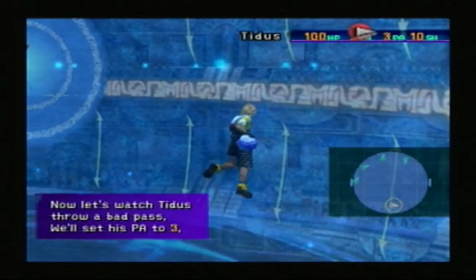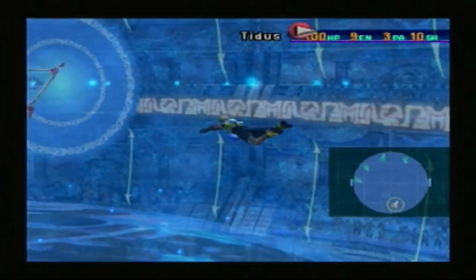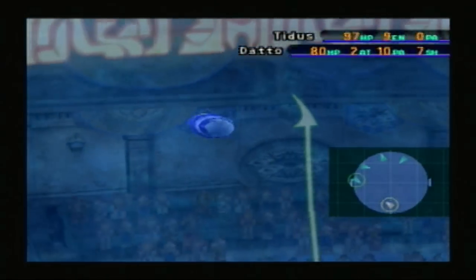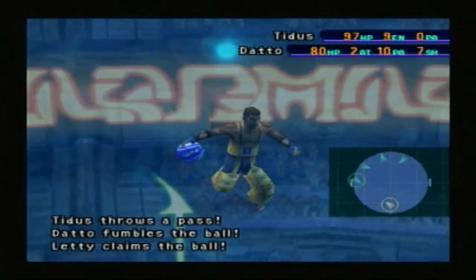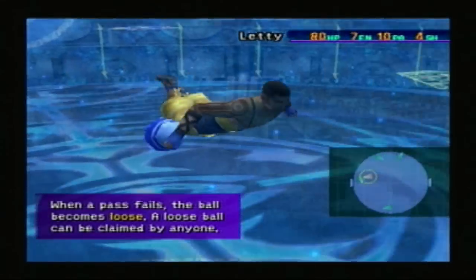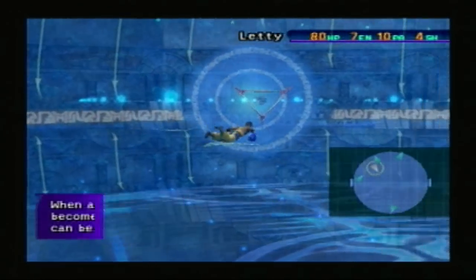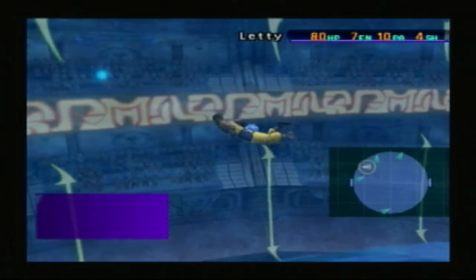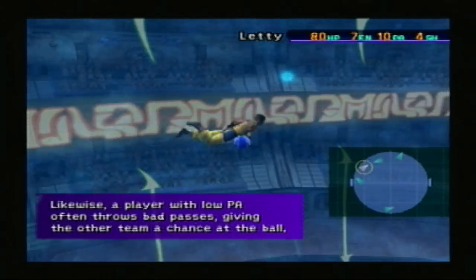Now let's watch Titus throw a bad pass — his PA is currently set to 3. When a pass fails, the ball becomes loose and can be claimed by anyone, caught by a random player. A player with high pass can successfully throw longer passes, while a player with low pass often throws bad passes, giving the other team a chance at the ball.